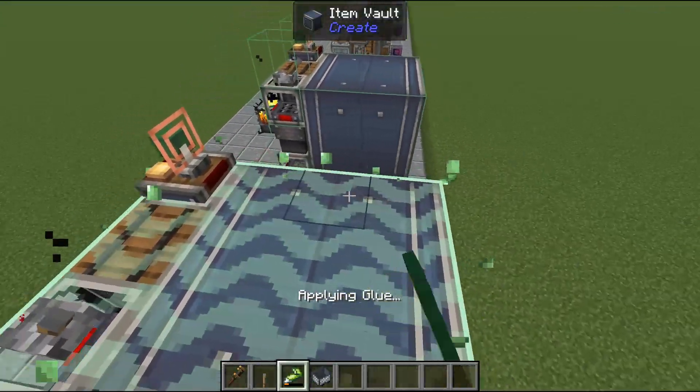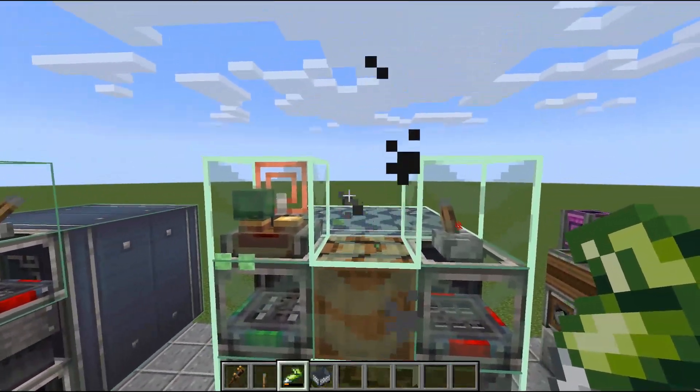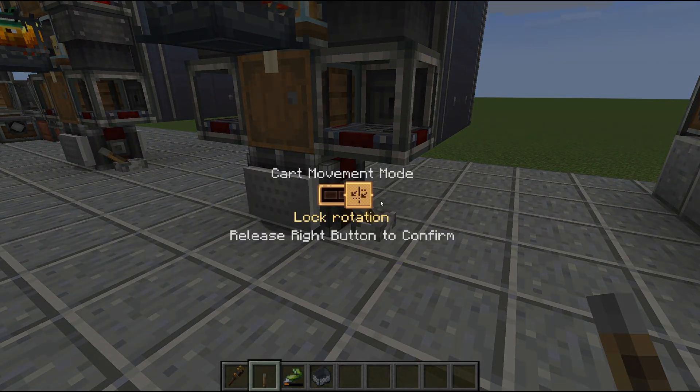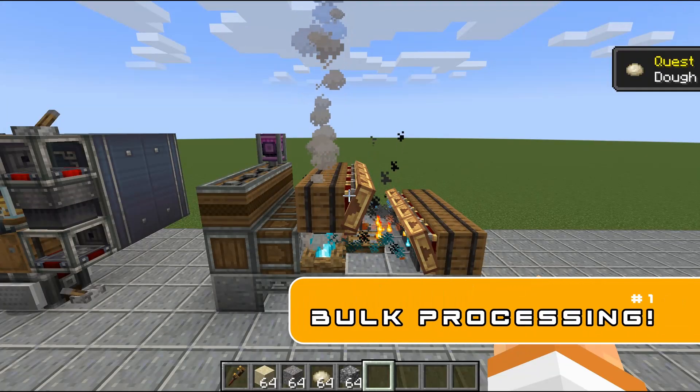Lastly you need a minecart down here and to super-glue this whole thing together. Luckily it's a very compact shape so it's a very simple super-glue. It's important when super-gluing this not to super-glue extra blocks so you don't accidentally take other things with you. Place the lever down at the bottom, make sure you set this to lock rotation before you flick that lever, flick the lever, and you can take it with you on the go.